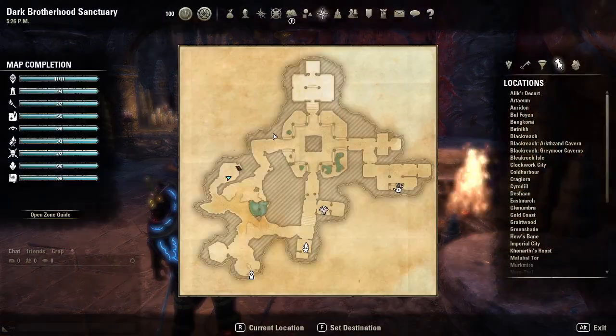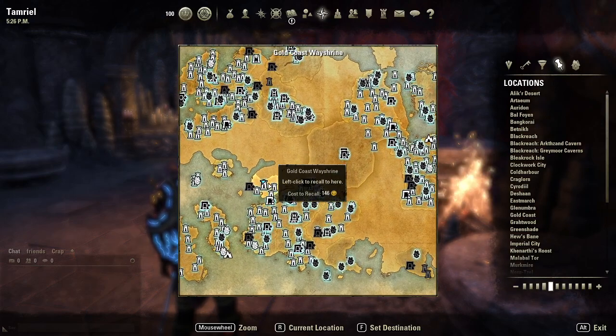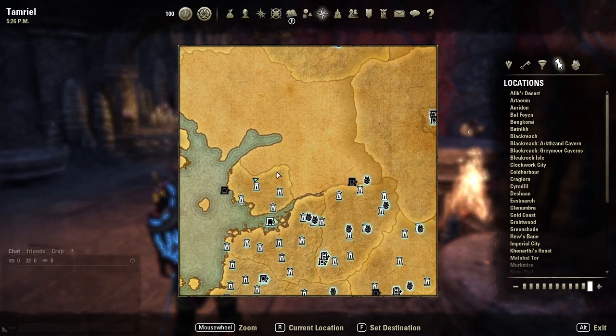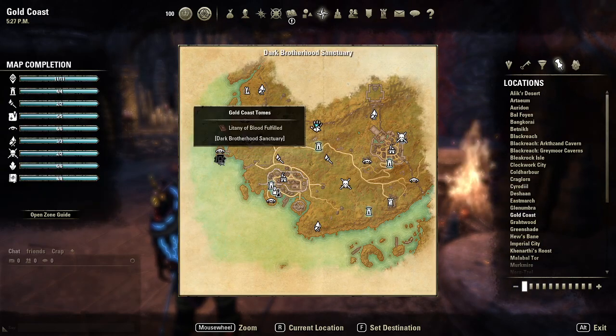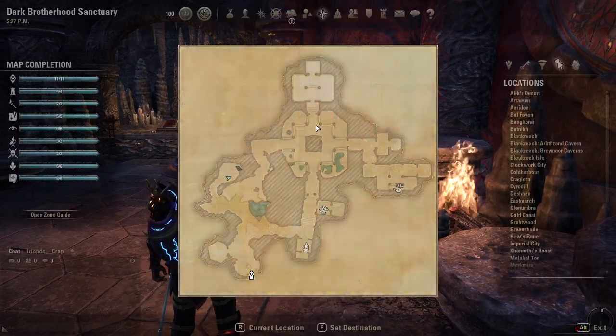Where I'm at — let me bring up the big map — I'm in the Gold Coast Way Shrine, and if you zoom in on the Dark Brotherhood from this little way shrine, you want to run inside and then talk to the speaker.